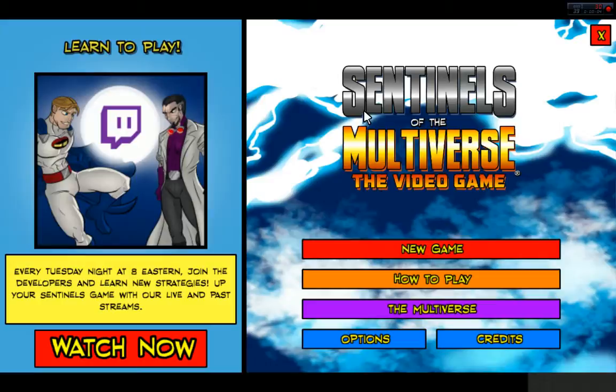Greetings Programs. This is Wretch and welcome to Sentinels of the Multiverse the video game. This is based off the awesome card game — I actually own this in real life, and when I saw that this game was available on Steam after the holiday season I couldn't resist getting it. The premise is very simple: you lead a team of superheroes to take on a big baddie and hope to save the world.